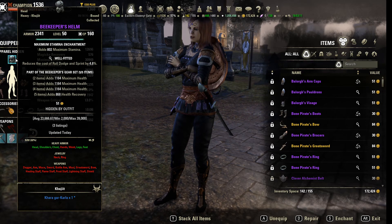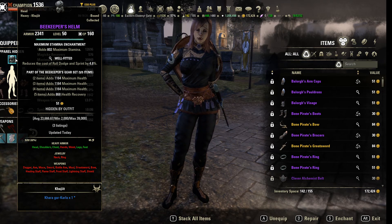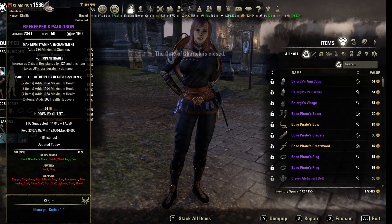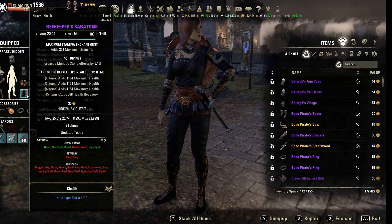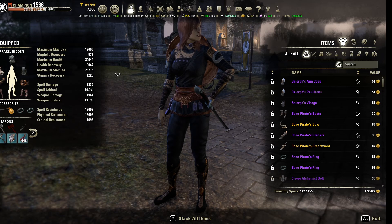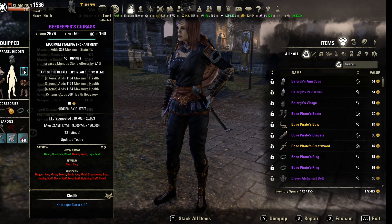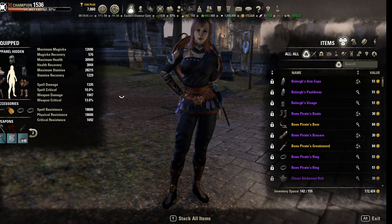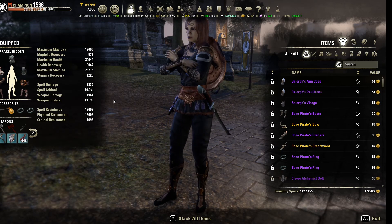Beekeeper is a stacking Health and Health Recovery set. I didn't really consider golding it out since it was only supposed to be a three-week test, so I just ran purple everything and golded my weapons. For traits I have a well-footed helm, Divine Cuirass, Impenetrable Gauntlets, Divine Greaves, and Divine Sabatons. That's actually a lot of health recovery and it all stacks up nicely. The extra health is nice because it makes us tankier.